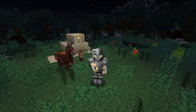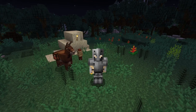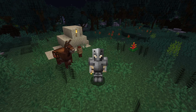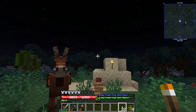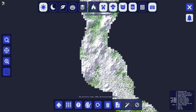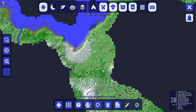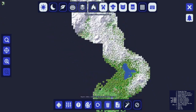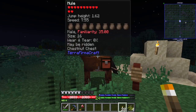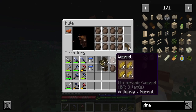Hey everybody, this is Atlanta Zero, and this is TerraformaCraft episode — I don't know which episode, we'll get it figured out. In this video, I traveled really far south. As you can see on the map here, I took the ship really far south and docked it at the most southern point I could find that was water. I brought the donkey mule with plenty of stuff so I can search around a lot.